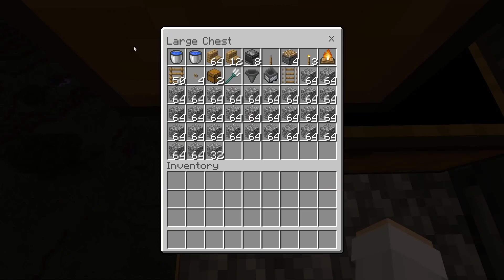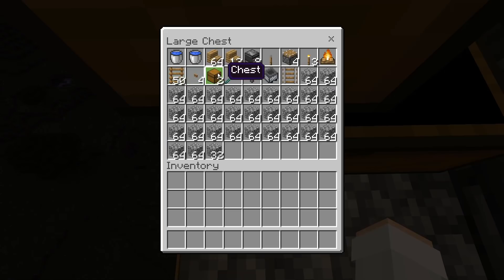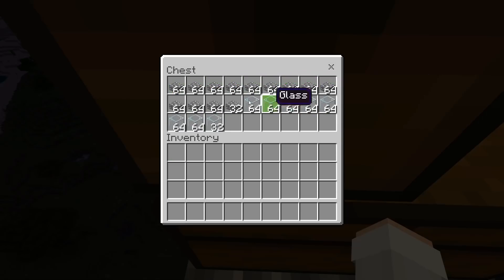For this farm, all you'll need is two water buckets, a stack of 12 stairs — you guys can use any stair blocks that you want — eight observers, one lever, four pistons, three torches, eight campfires, 50 ladders, four buttons, two chests, one trident, one hopper, one minecart hopper, one rail, about 32 and a half stacks of solid blocks — you guys can use any solid blocks that you want — about 13 and a half stacks of slabs, and finally about seven and a half stacks of glass.